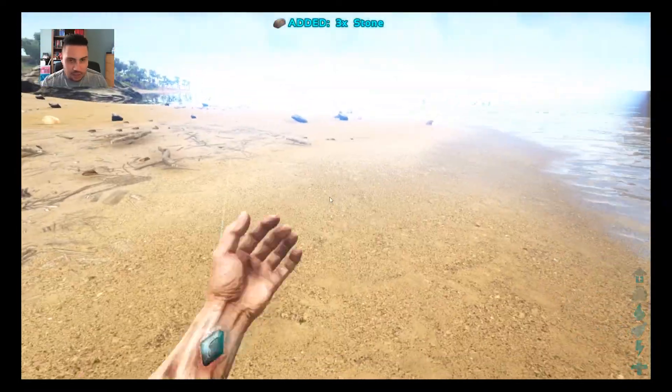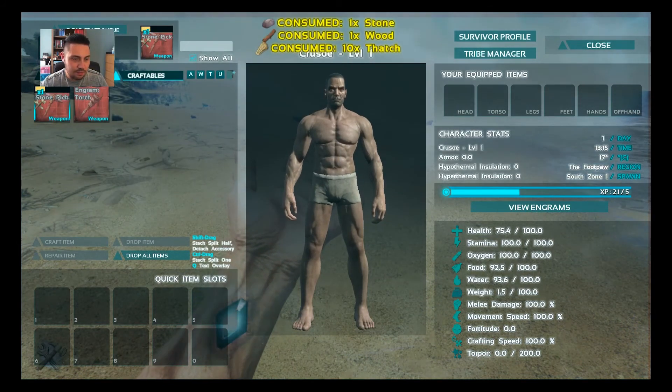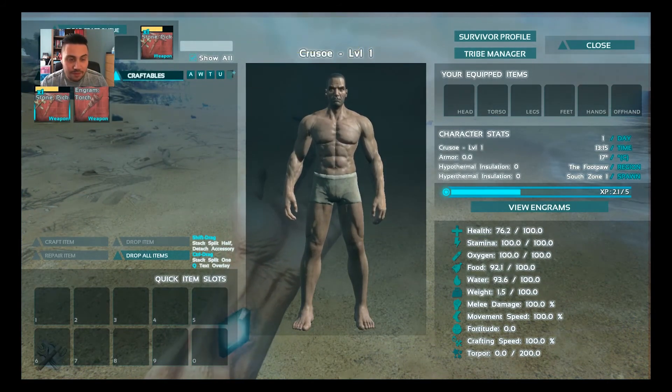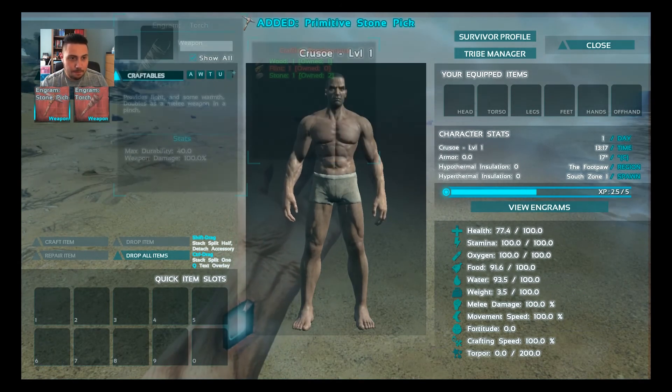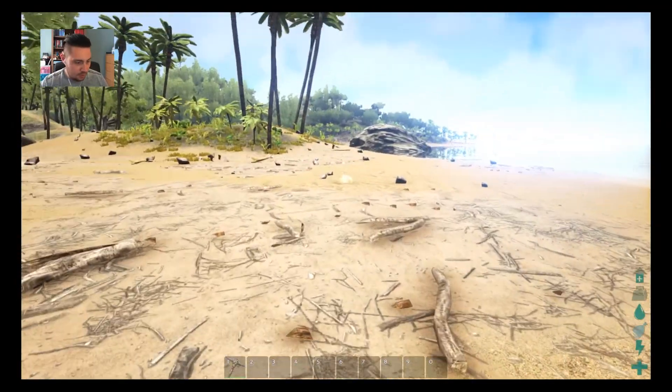You can then go into your menu, go into craftables, and you'll have the recipe already there. If you click the stone pick and then click the craft item button, that will craft the pick. You can then go into your inventory and drop that onto your hotbar so that you can use it.